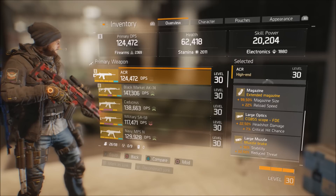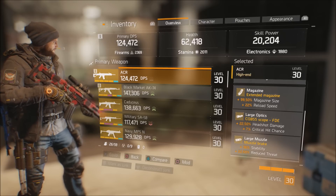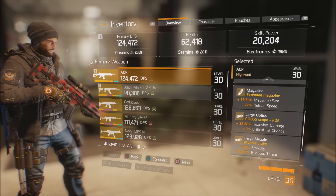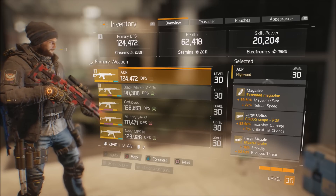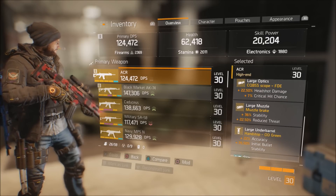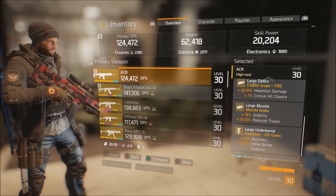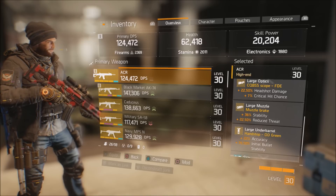The good thing about owning blueprints is you can make as many as you want to get the right talents. For the magazine I've gone for 99% larger magazine size and 22 on reload, which helped the reload speed. For optics I have 22.5 headshot damage and 7% critical hit chance. On the muzzle I have stability at 36 and 22.5 reduced threat — I would have liked accuracy but went with what was available. The large underbarrel has 22 accuracy and 35.5 initial bullet stability.